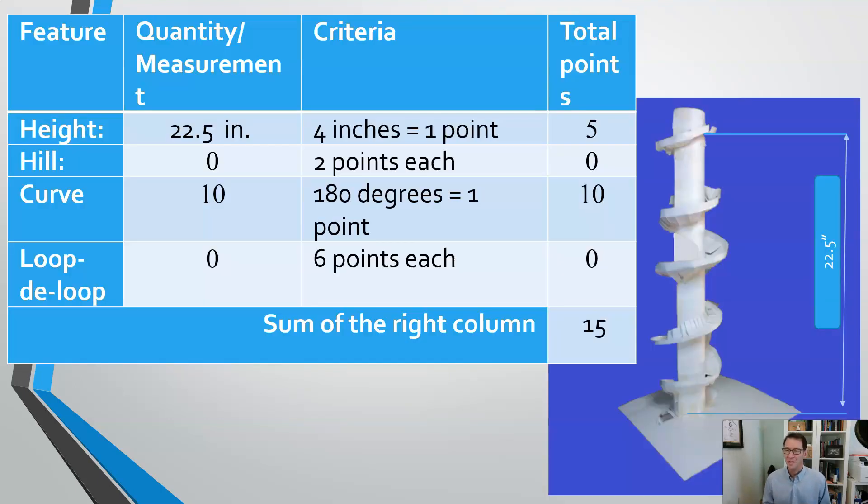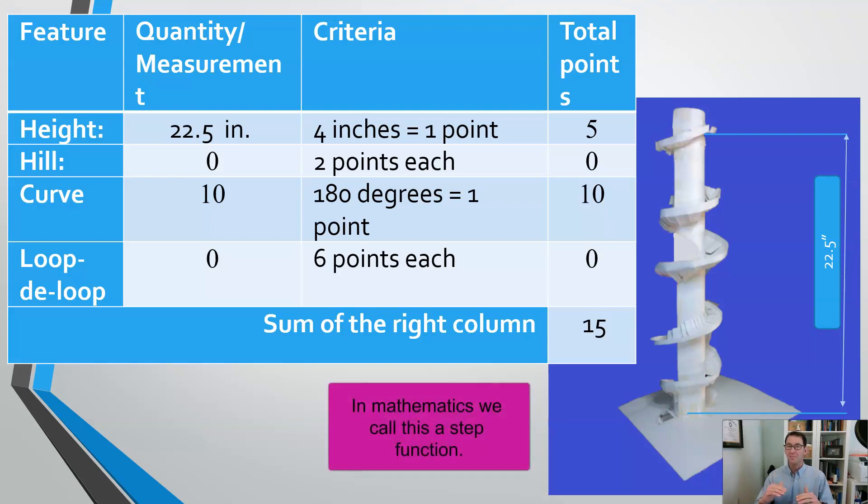Here's how the rules would be assessed for this particular prototype. The height from the base where the marble comes out to the highest point at which the marble would rest on the track was 22 and a half inches. Every four inches is one point, that gives us five points. We're not going to do partial points. In this scenario, you would stay at five points unless you went up to the next metered mark which would be 24 inches — worth five points until it becomes six points at 24 inches.